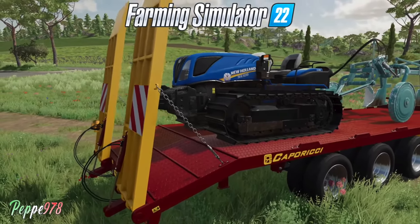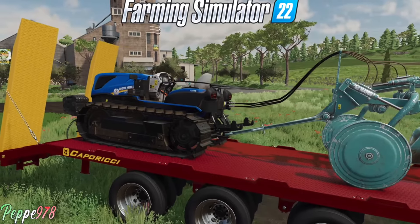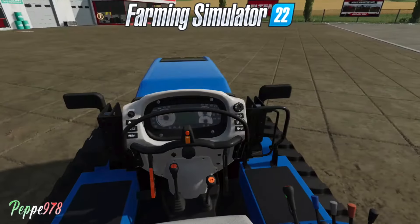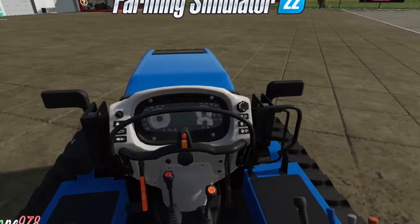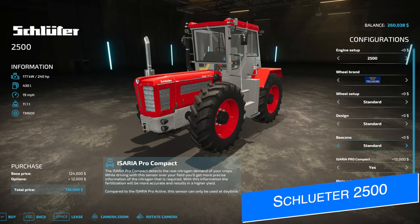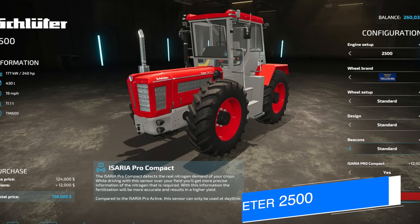Next up, Pepe978 dropped a teaser video for his New Holland TK, including the 490, the 4100, and the 4110. The video shows the tractor in the vineyards completing its primary function as a vineyard tractor. It's very similar to the one we have in base game but with tons of customization options - check out that video if you haven't seen it already.